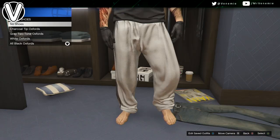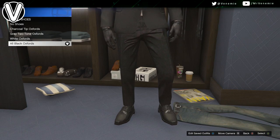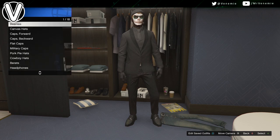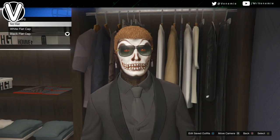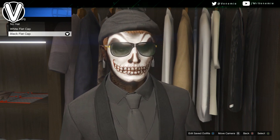For the shoes, go down to smart shoes and put on the all black oxfords. For your gloves, you want to put on the black leather gloves. For your hat, you want to go to flat caps and put on the black flat cap.